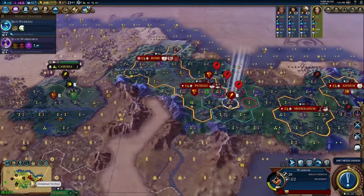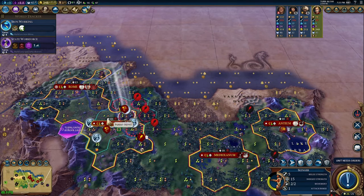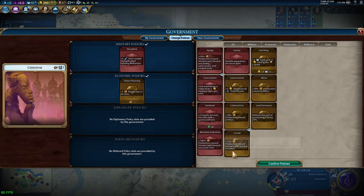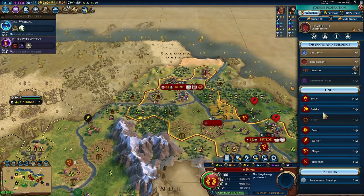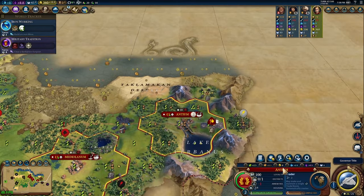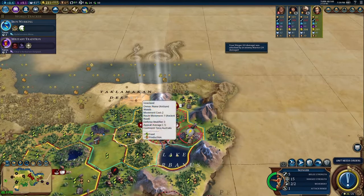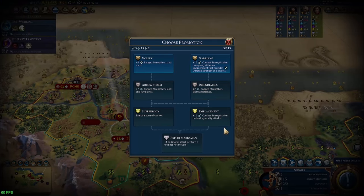When picking your first victim — assuming the choice wasn't made for you by a neighbor declaring war first — closer is generally better, as your Legions hit faster and can do more damage before you need a battering ram to deal with walls. I'd also suggest targeting a civ with a high science rate, as long as it's not too far away, because they'll out-tech you quickly if left alone. Hitting them first lets you pillage their Campuses as you go, which boosts your own path down the tech tree — and your next goal is getting to Industrialization to upgrade your Legions into Men-at-Arms.